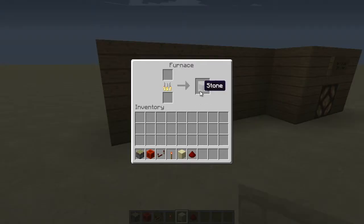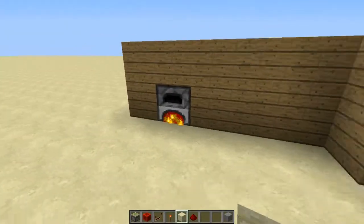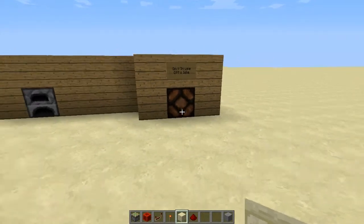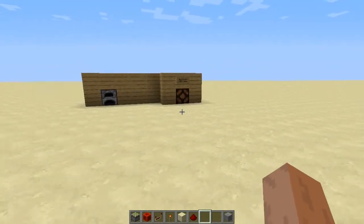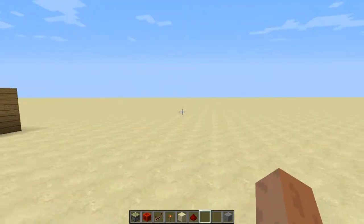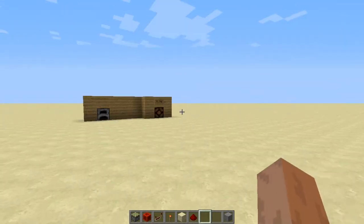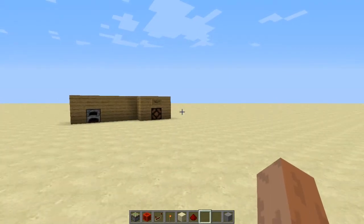Let's give this furnace some time to be done smelting. The flame will be out right about now and the lantern is off. So as you can see, it works perfectly, and there are many other applications of the block update detector, such as for a super fish farm and many more.